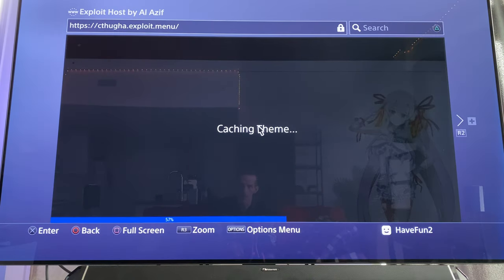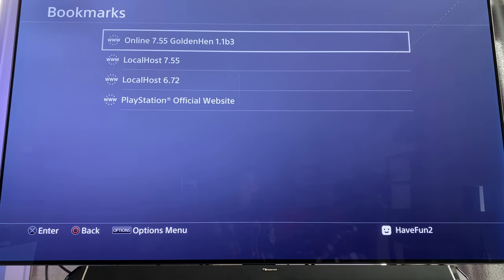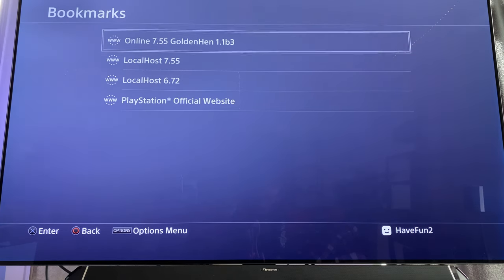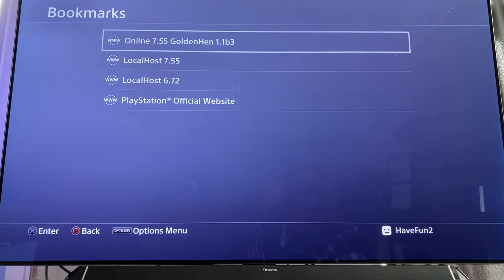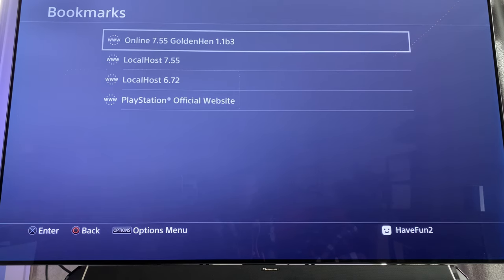In the browser, choose the bookmark 'Online 7.55 Golden.' The other bookmarks are for people who have 7.55 with localhost. But in your case, if you want to install the HDD, upgrade, or fix your PS4, use the online option just one time to activate the browser. You only ever have to do this if you have a problem or if you restore your PS4. Click 'Online 7.55 Golden.'